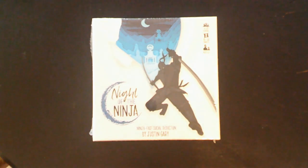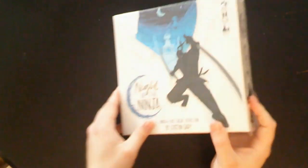Hello and welcome to Glorified Gutsy Gaming, I'm Jake, and today we are unboxing Night of the Ninja — a ninja fast social deduction game by Justin Gary, for four to eleven players, 15 to 30 minutes, ages 12 and up.